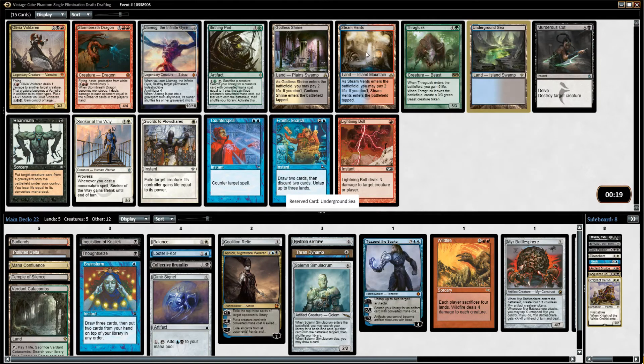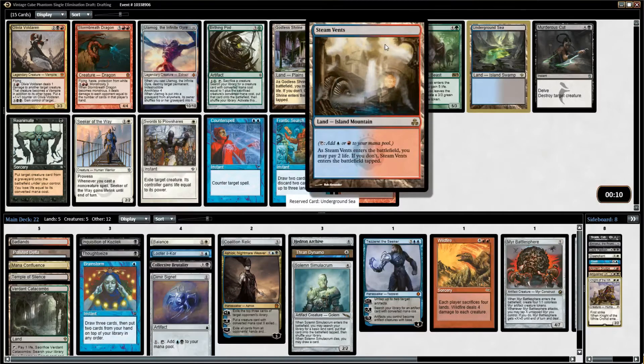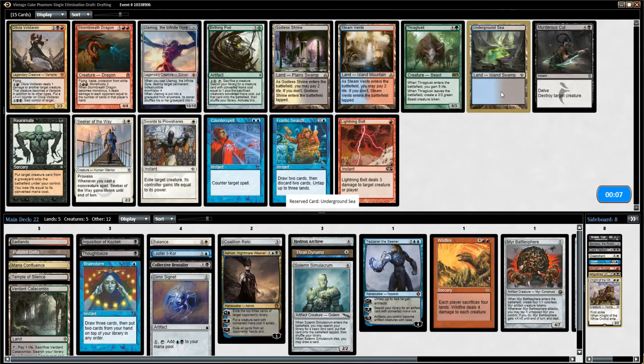We've got a bunch of fixing here — a lot of really good cards. Steam Vents, Underground Sea, Frantic Search is nice. I love Counterspell. I think I want the Underground Sea. Pretty reasonable to take Steam Vents, but I have Badlands for that already, so I'm going to take the Underground Sea.